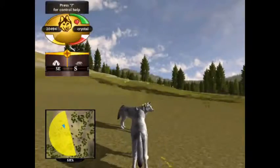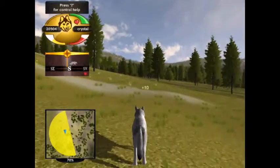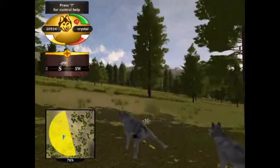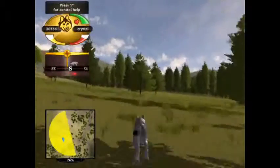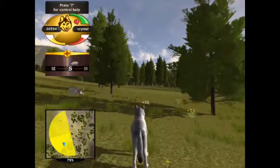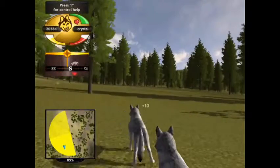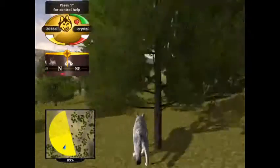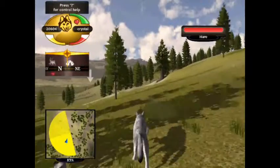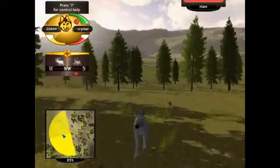I'm going to keep quiet for now and mark my territory. I'll go over here — notice the territory is getting yellower. You want it to be completely yellow. Oh, there's a hare — I'm going to go get it since my health is really well right now.